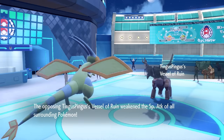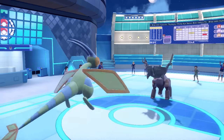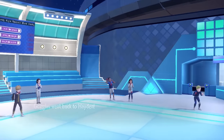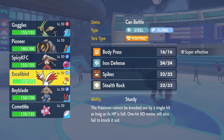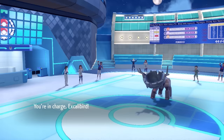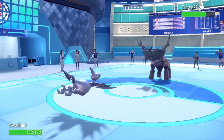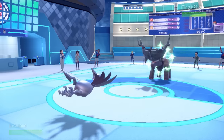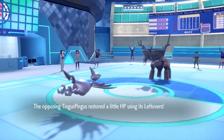They decide to switch into the Ting-Lu — buddy's got a bowl on his head and we are trying to eat some cereal out of that. I get a U-turn off, which is nice because we can get some solid chip and then figure out a nice little matchup. I decide to go into the Skarmory. This thing is essentially here to help me out with hazards — I can try to punish some switches by laying down layers of Spikes. I've also got Stealth Rock, and this is a Body Press set.